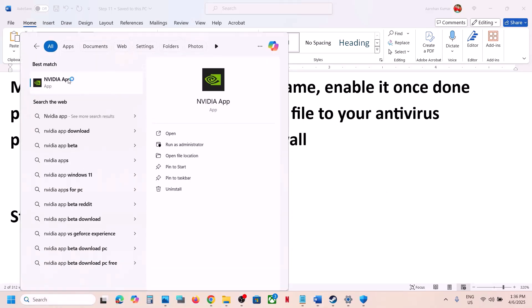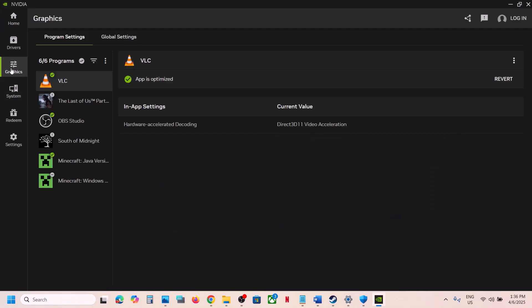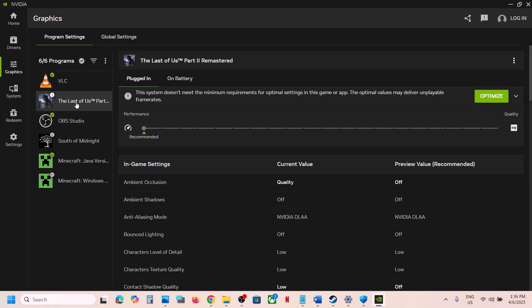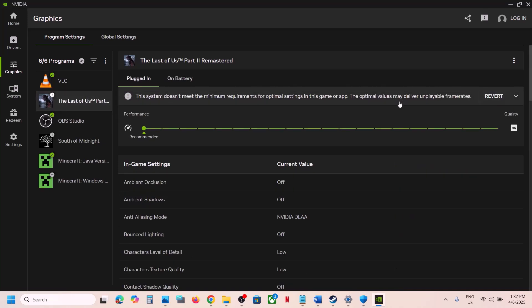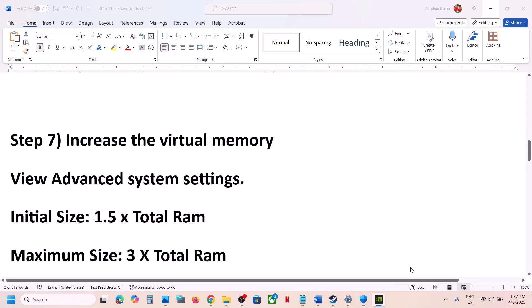The next step is to optimize the game in the Nvidia app. Open the Nvidia app, go to Graphics, find the game in the list, click on it, and hit the Optimize button. Once optimization is complete, launch the game and check.